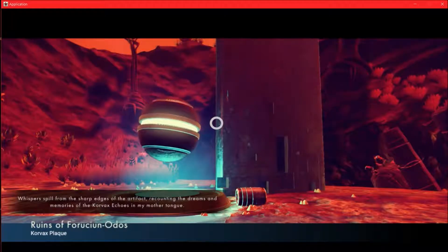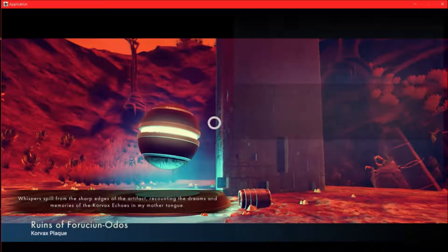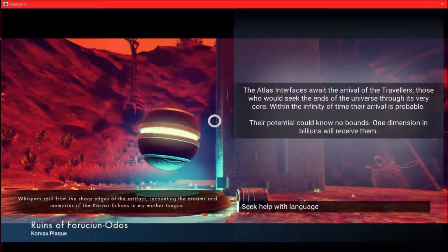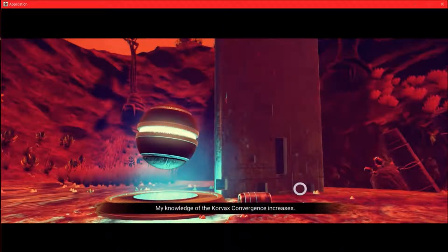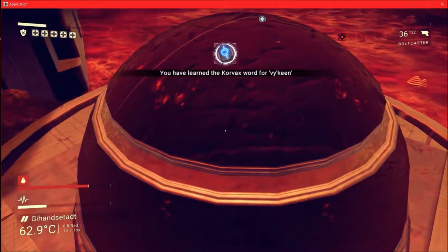Whispers spill from the sharp edges of the artifact, recounting the dreams and memories of the Korvax Echoes in my mother tongue. Seek help with the language — so it's just going to give us a word. Alright, that's cool. I like words.